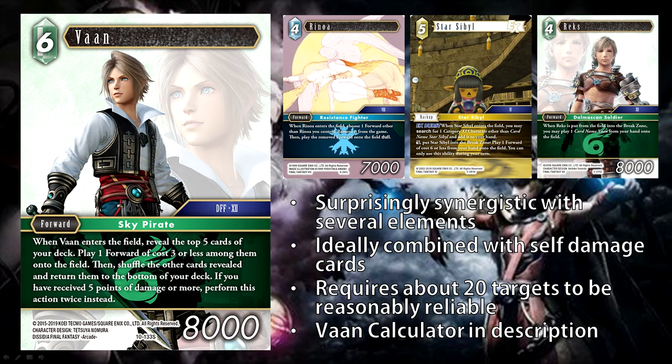The next card is Van, and this is a card that everyone seems to be most excited for. He's a six cost 8,000 power forward — a little below the curve — but when he enters the field, you reveal the top five cards of your deck, play one forward of cost three or less onto the field, then shuffle the other revealed cards and return them to the bottom of your deck. If you have received five or more points of damage, perform this action twice. So if you're getting a free cost forward, this effectively becomes like a free cost 8,000 power forward plus a free cost forward.